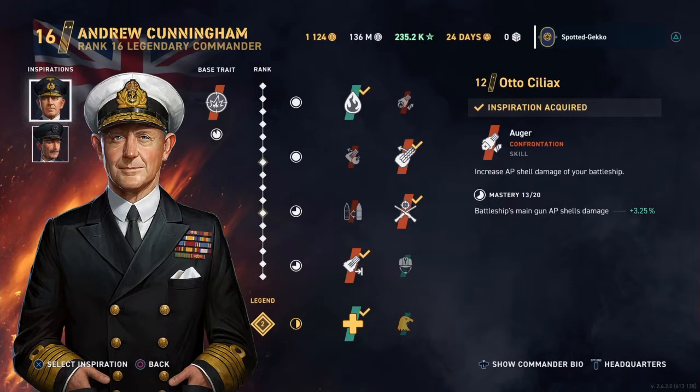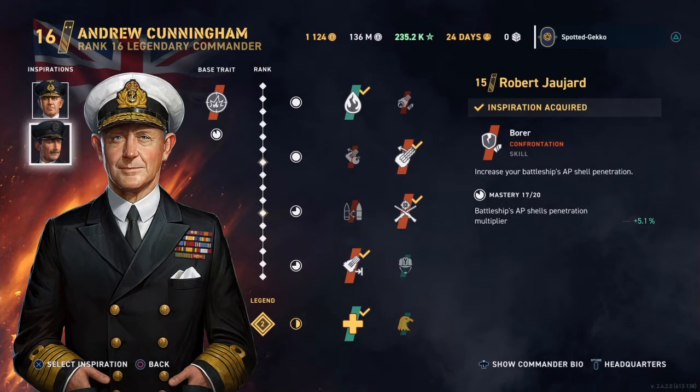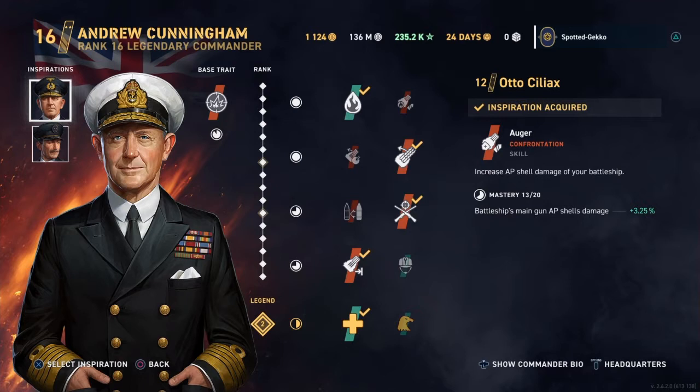For inspirations on Cunningham's accuracy build, you can't use him as his own inspiration, so you need two others. Because this ship has low-caliber guns, I have Robert on here — he increases battleship AP shell penetration, which is very important. Robert is my high-level French commander and a great go-to if you have low-caliber guns needing extra AP penetration power. At level 15 he gives an extra 5% AP penetration, which is really good.